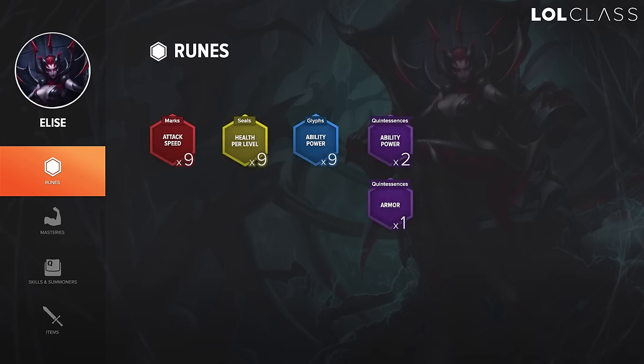For runes on Elise I go 2 AP quints, 1 armor quint, 9 attack speed marks, 9 HP per level seals, and 9 AP glyphs. I like the scaling health seals because you don't really take much damage in the jungle. The spider form keeps you tanky and the attack speed and AP make you a really strong early game jungler. You can also go magic and armor pen reds — it's mostly preference. I like more attack speed because Elise feels smoother to play with a bit more.